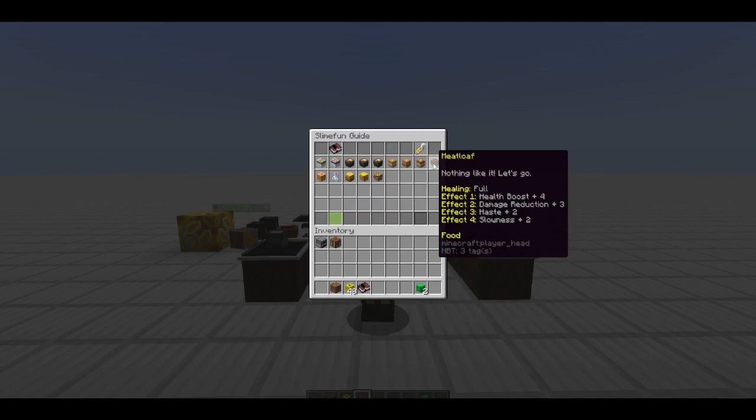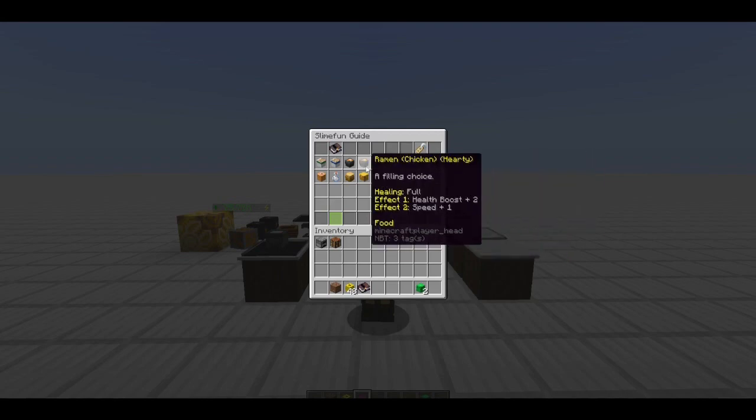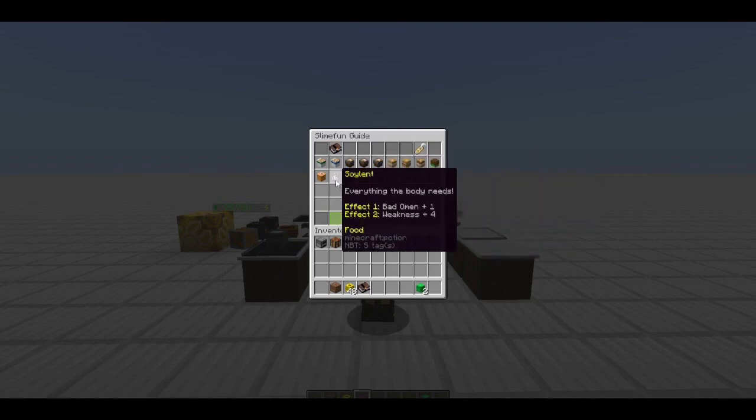I might want to take chicken alfredo if I'm going into the Nether - fire resistance, an extra heart, and some damage resistance. Compressed biscuits let you watch yourself in the air. So there are different effects for each one of these. Meatloaf is a bummer because it's going to slow you down a little bit, but everyone has different things you can play around with.